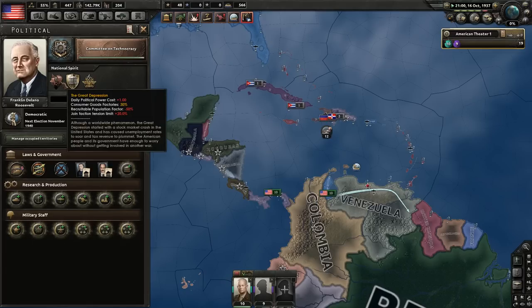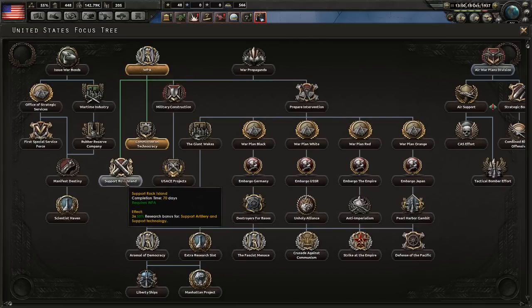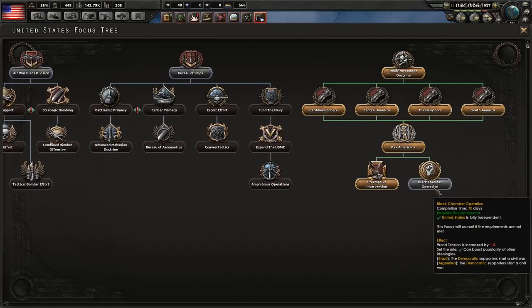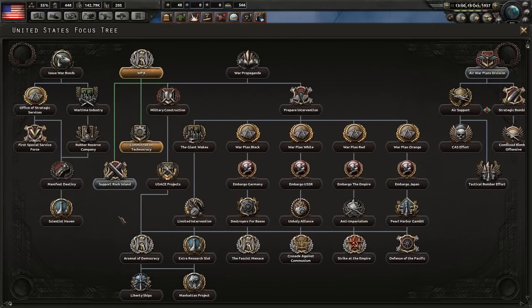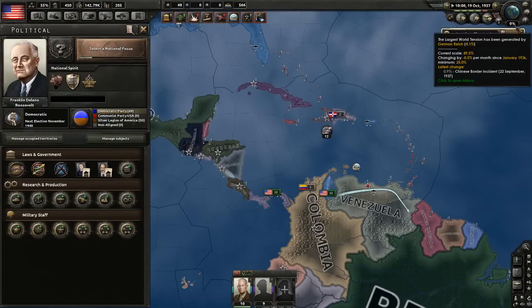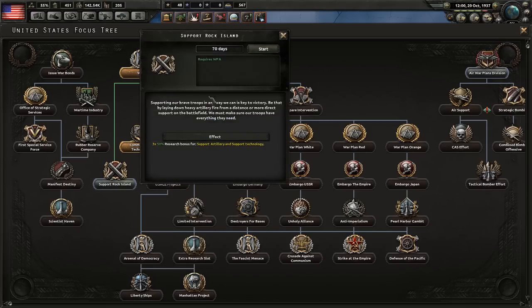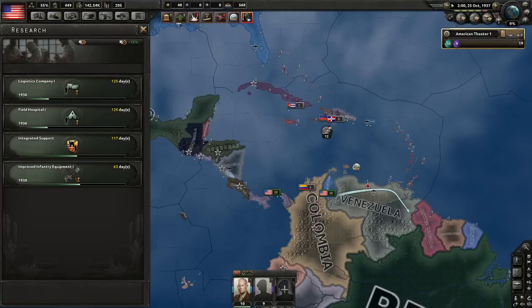Our economy is fine, although we still have the Great Depression — which is why we need to start a war against a major country, so we can finally get rid of it. War Propaganda is cool but requires world tension to be much higher. We're going with Support Rock Island, which gives nice bonuses to artillery.